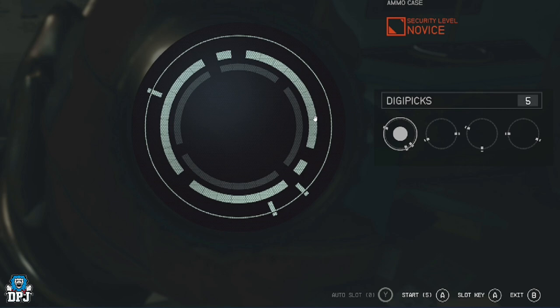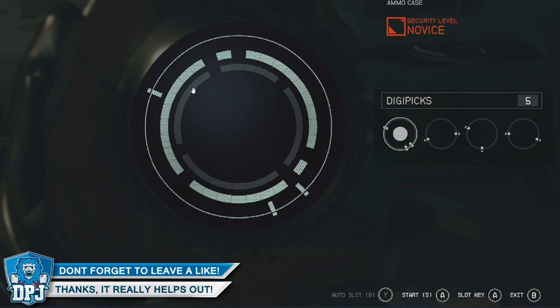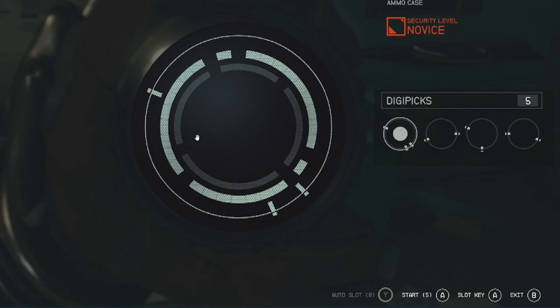Essentially, this outer layer is the lock, these are the keys, and you have to line up the lines with the gaps multiple times until you get to the inner lock. Then you'll be able to open the lock completely and get what's inside.